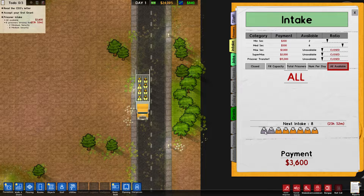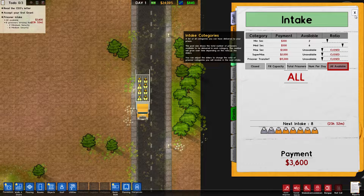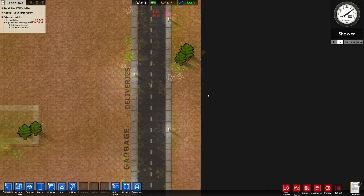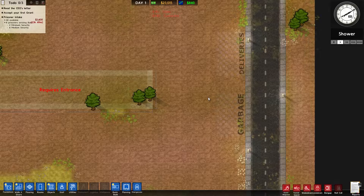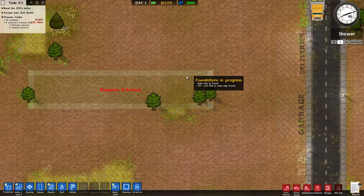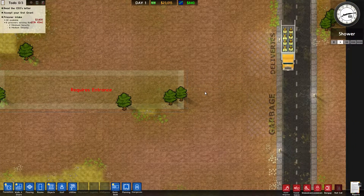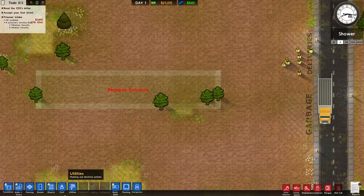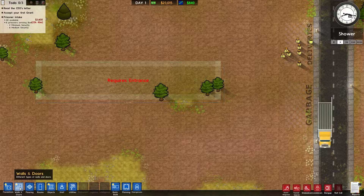We have six medium security prisoners and two minimum, and they're not coming in until 8 o'clock tomorrow morning — so we have about 23 hours and 52 minutes to build this place. I'm going to put a big chain link fence going around too, to make sure they can't tunnel out. It requires an entrance, so I'll have to put a door on that as well.